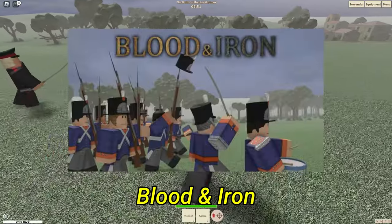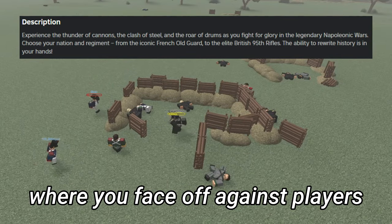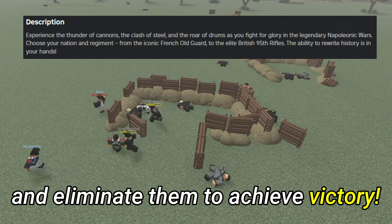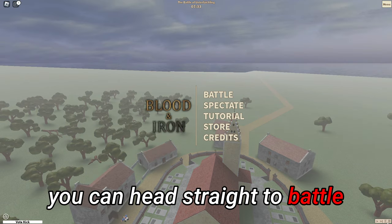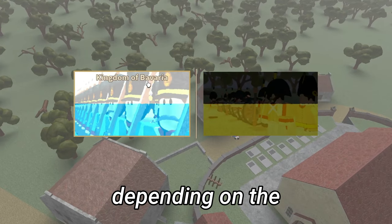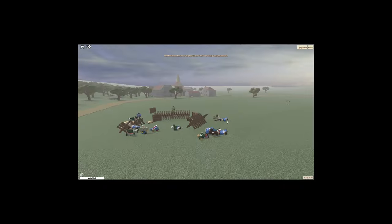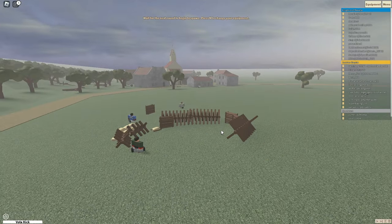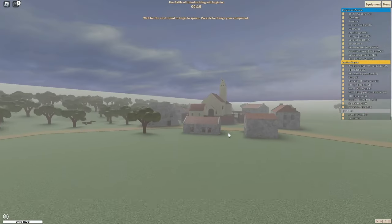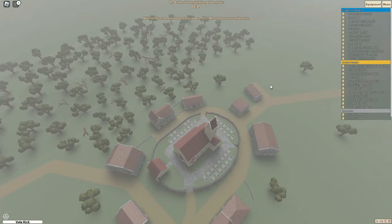Our next game is called Blood and Iron. The game is centered around the legendary Napoleonic Wars, where you face off against players and eliminate them to achieve victory. As you join the game, you can head straight into battle. You join a team depending on the number of players, and from there configure your loadouts. I had played Blood and Iron before — it's a pretty solid Napoleonic-style PvP game where it's you against the enemy.